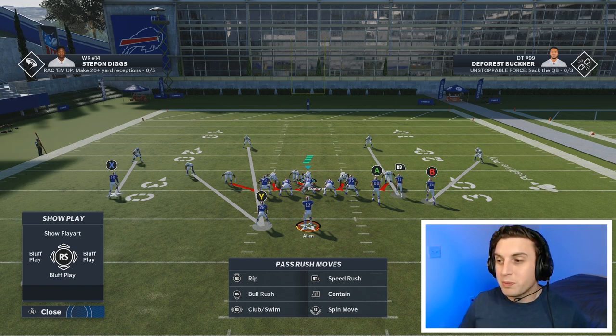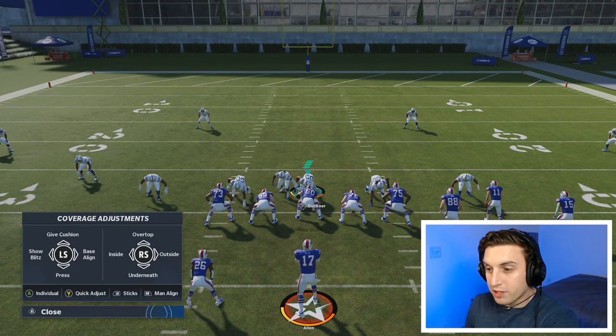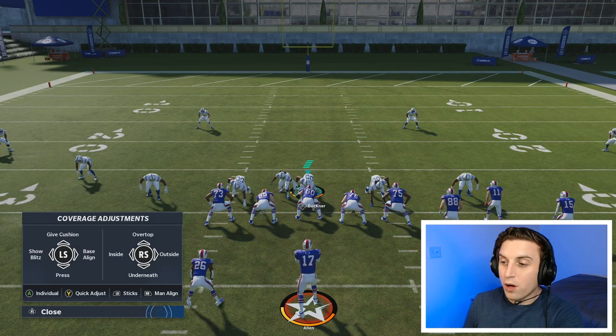That was the coverage adjustments for the left stick. If we press wire triangle and look at the right side of our coverage adjustments panel, we see over top, underneath, outside, and inside. This is shading, and this year shading is really important.